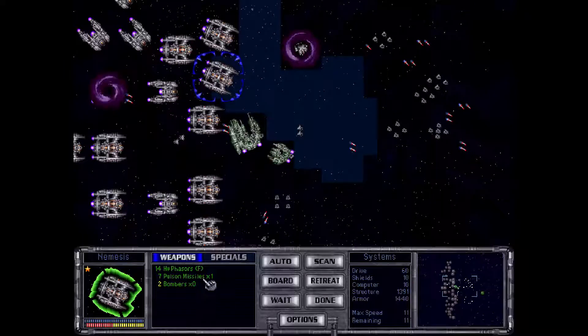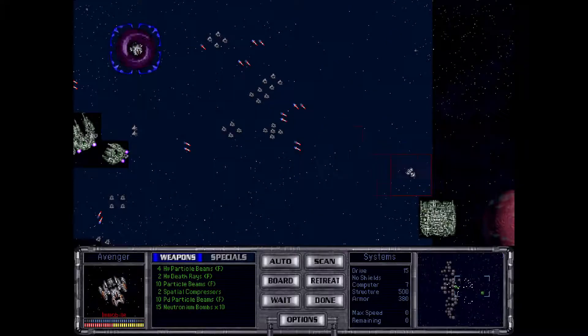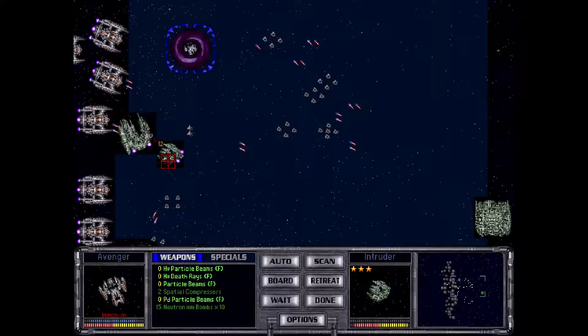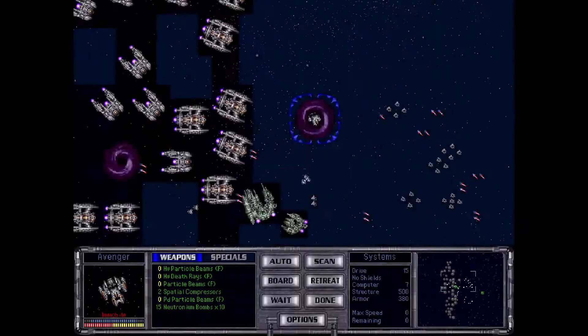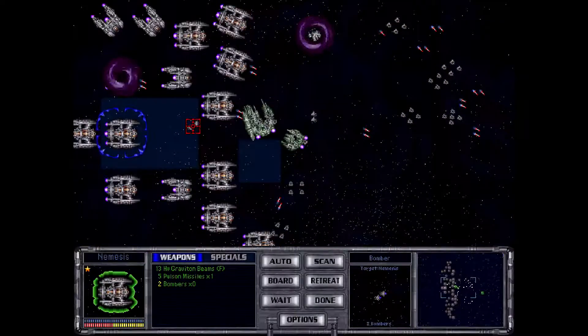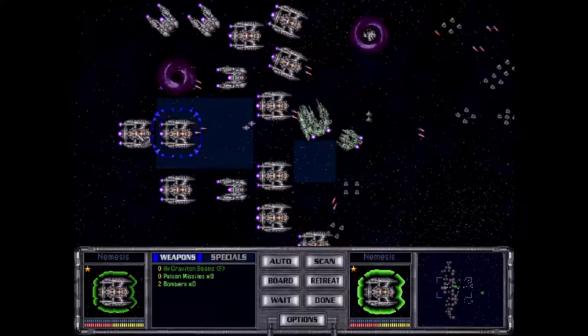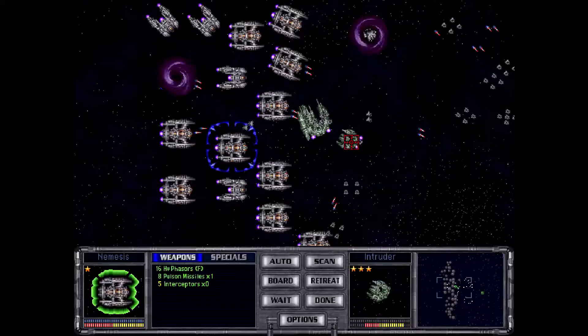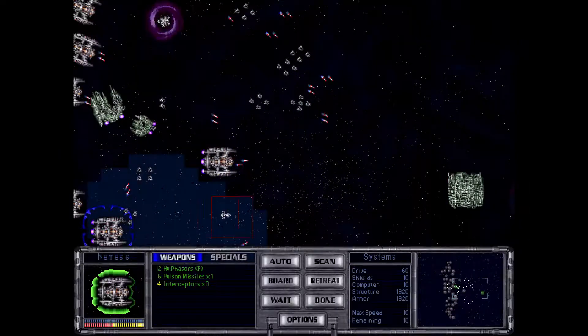We are barraging the enemy with interceptors and missiles and everything we can throw at it, and we're going to hit them as hard as we possibly can. We're splitting our forces a little bit. This thing can actually move. We're overwhelming the daylights out of them. Graviton beam is dealing a little structural damage — I don't mind seeing that happen. We are hopeful that we can get breakthroughs and go straight for their star fortress and maybe even do damage to it.